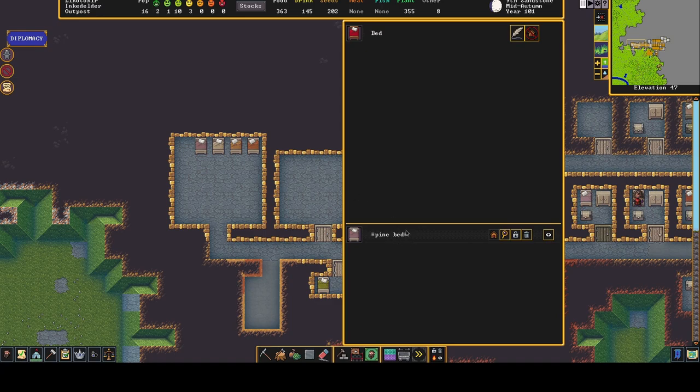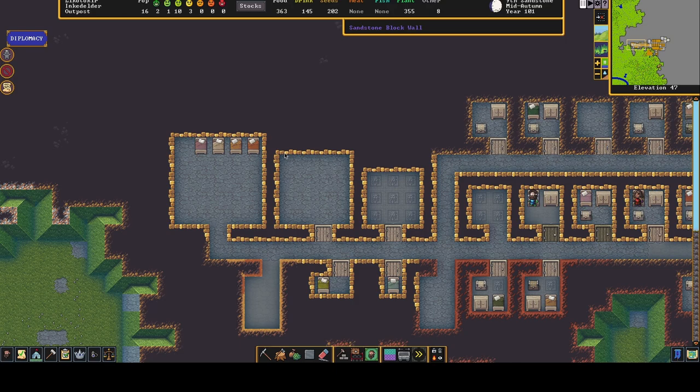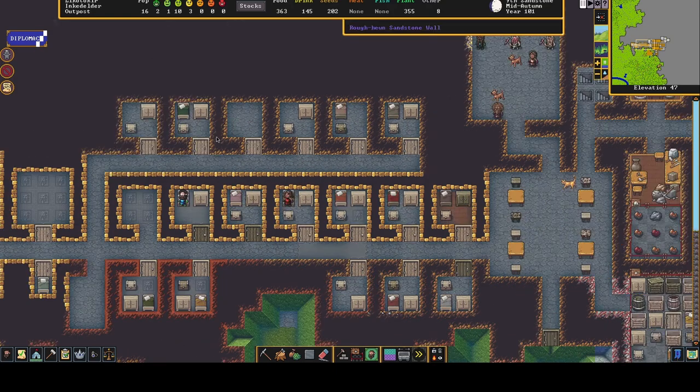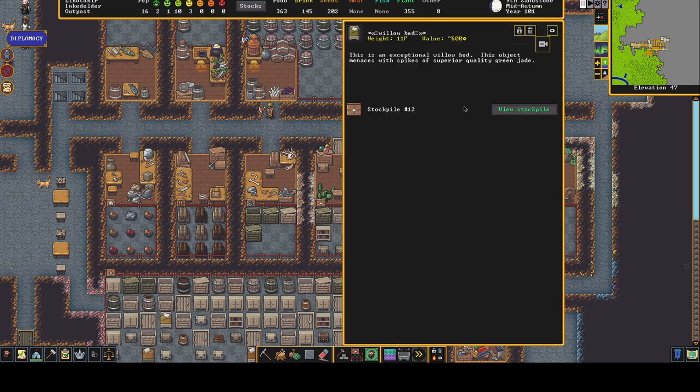Now over here we've got an exceptional pine bed, which is sort of third level down from the top. On top of this you get Artisan and Masterpiece — I don't actually have any of those. Though I do have a bed over here which is a mixture of exceptional and superior because it's got green jade stones on it, so it's value 600 — that's worth a lot of money. So that's a really good bed.